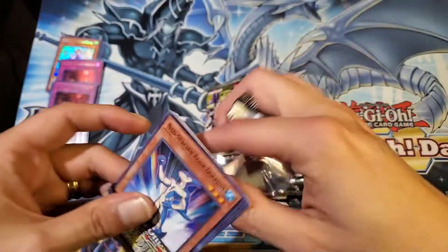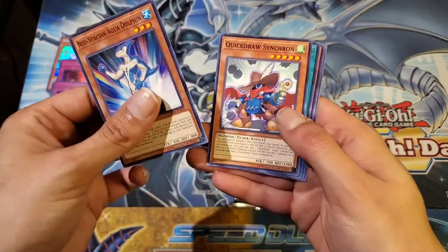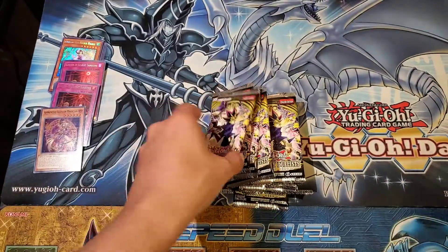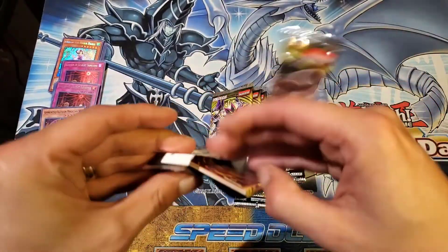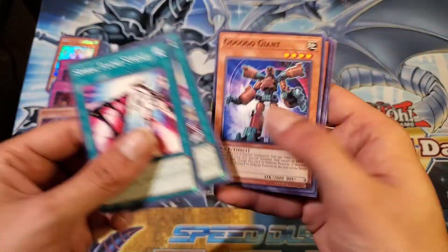There are no guaranteed holos in this set, as I'm sure most of you guys know. So we started off with an Apprentice Illusion Magician — not bad. That's that one, into our fourth pack, and we get Spiral Strike.